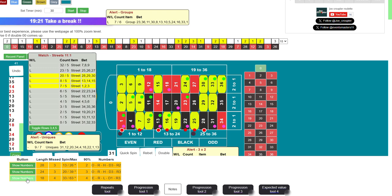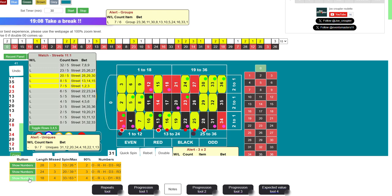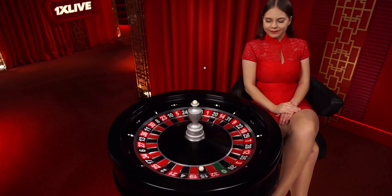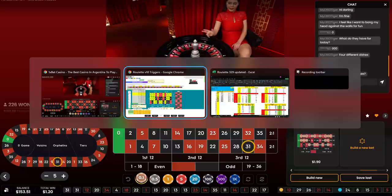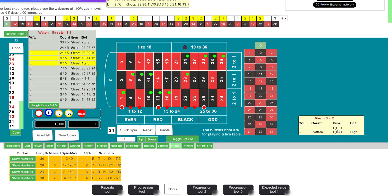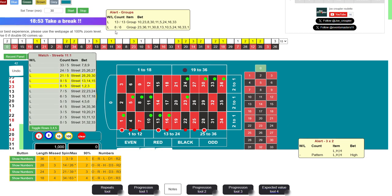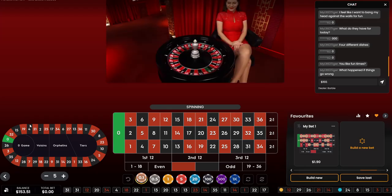Now we have 18 numbers — actually it's 24 numbers so we have an extra six numbers there. Let's see where the ball's going to land. I'm leaning toward going with 23 neighbors. Back to 31. Ten neighbors missing for 13 spins, 23 neighbors missing for six. That was a miss because that was 31.